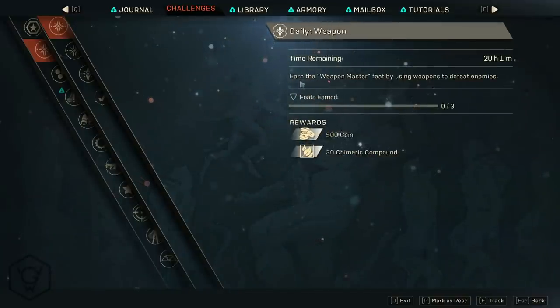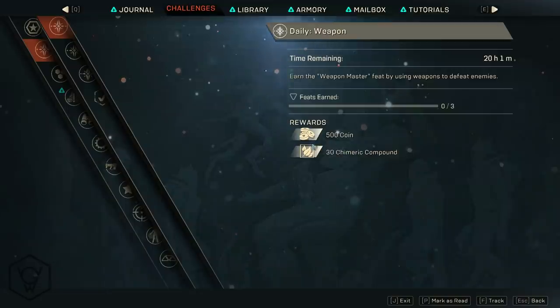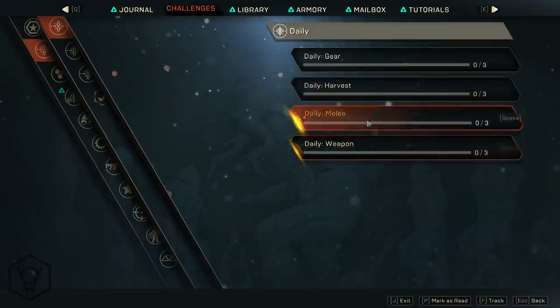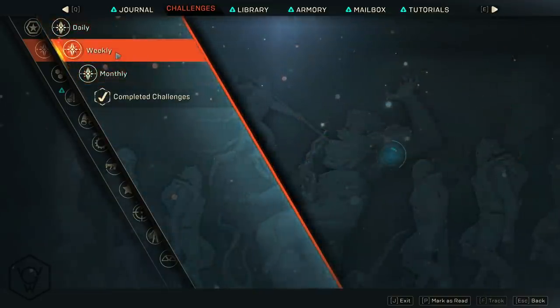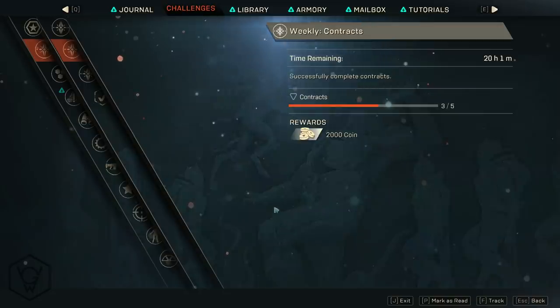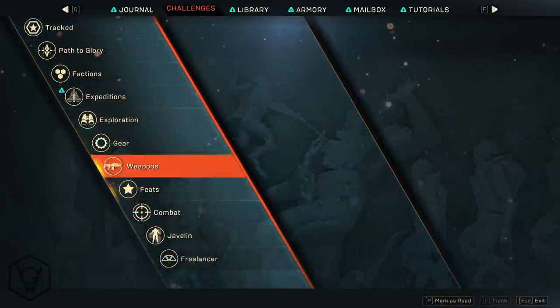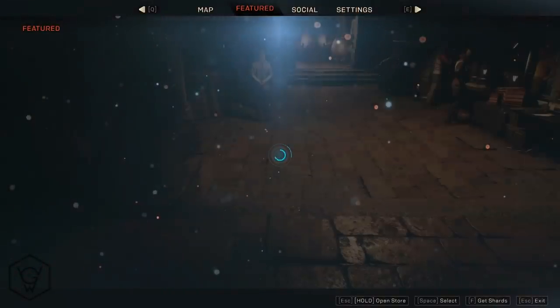There's also the weapon master feat by using weapons to defeat enemies — you're just going to passively do that, and you have 20 hours to complete it for 500 coins. The weeklies are going to take a bit longer, but they'll give more coins. This one is to complete five contracts for 2,000 coins — easy. Get used to doing these challenges; they're super good if you want to get coin fast.